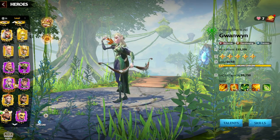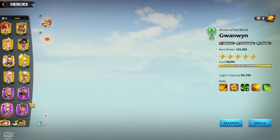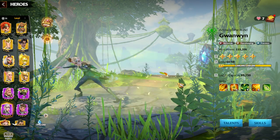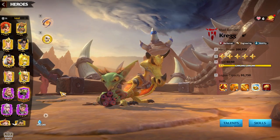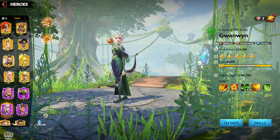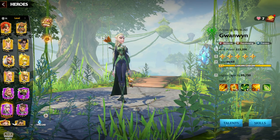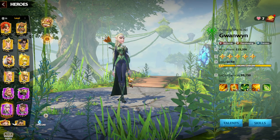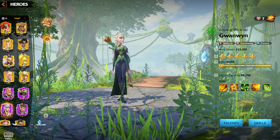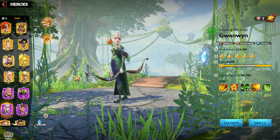Gwenwin and Craig would be the first choice — not a bad one. It will be amazing for farming darklings, good for forts, and you can use Gwenwin and Craig for behemoths. In terms of PvP, this hero pair is not the best since it's an epic hero pair, but it helps you understand how ranged units and archers work in general.